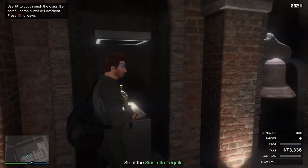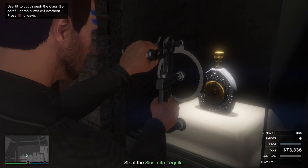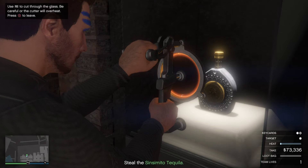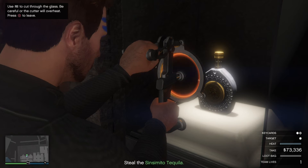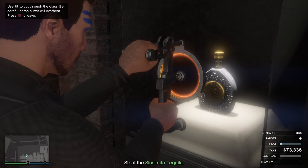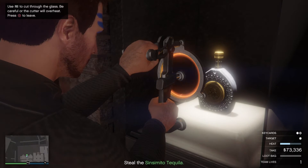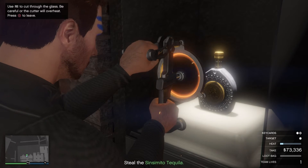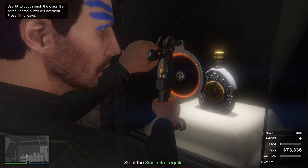You're in. Depending on your setup, you'll sometimes get a safe code — Pavel will send you the code and you just take a photo of it on your phone. But with this approach you just need the plasma cutter and then you cut out the items behind the cage. I always go a bit too far and overheat it — that's the part I hate.